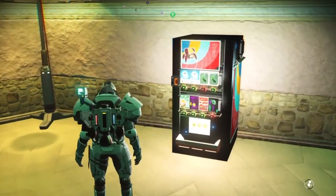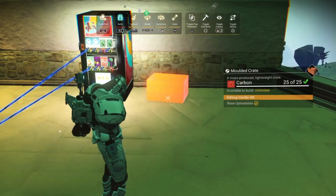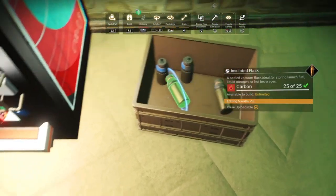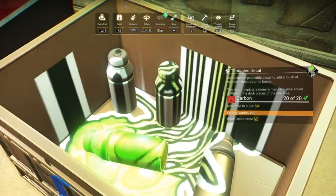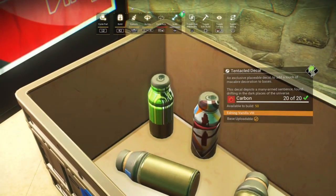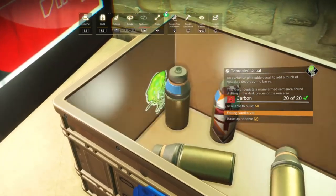Okay, we're almost done — all we need to do is provide somewhere to put your empties, because of course even in No Man's Sky we should recycle. The insulated flasks are probably the closest thing we have to a bottle or a can, and as you can see you can have a bit of fun putting decals directly onto the cans for their labels.